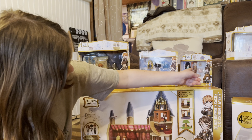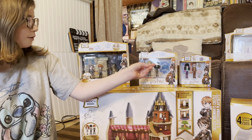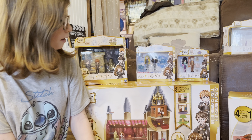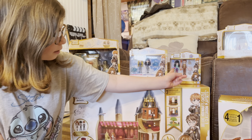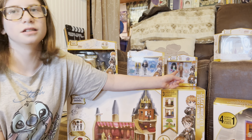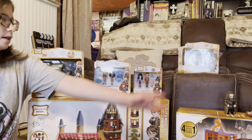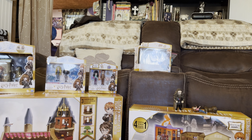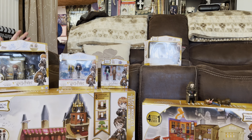Up here are the people and their patronuses. There's Cho Chang, the Room of Requirement is right here, the extra little characters, then Lovegood and Cho Chang are over there. She already opened the friendship set - Hagrid, Hermione, and Fang.